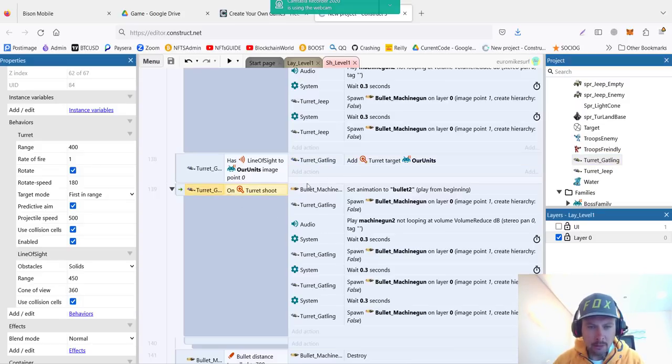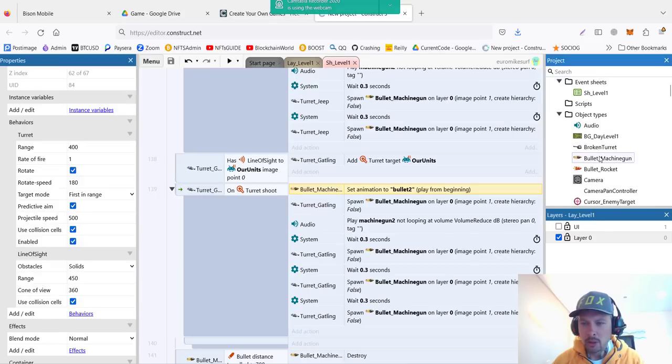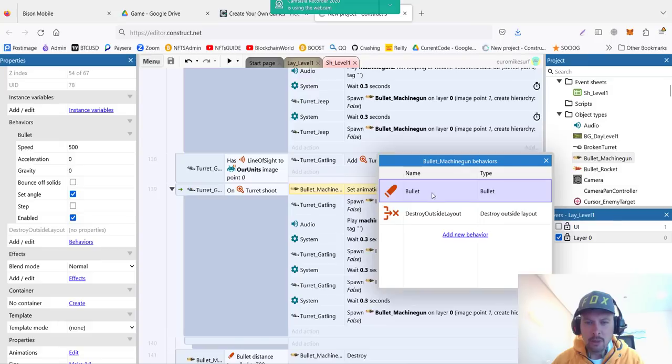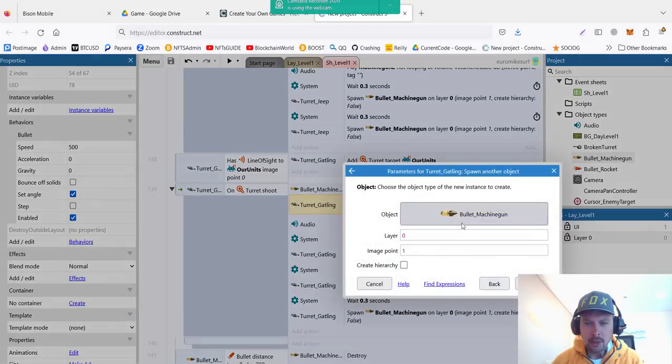On the Turret behavior's 'On Target Shot' event, when the target is acquired and shot, we set our bullet animation. We have several types of bullets — the bullet machine gun. In a previous video we created a sprite called Bullet Machine Gun, which has two types of bullets. We set the Bullet behavior and also Destroy Outside Layout so it doesn't fly forever. We choose which bullet to shoot and we spawn the Bullet Machine Gun at image point 1 — that's why we have two origin points — so the bullet comes from the barrel, not from the middle of the machine gun.